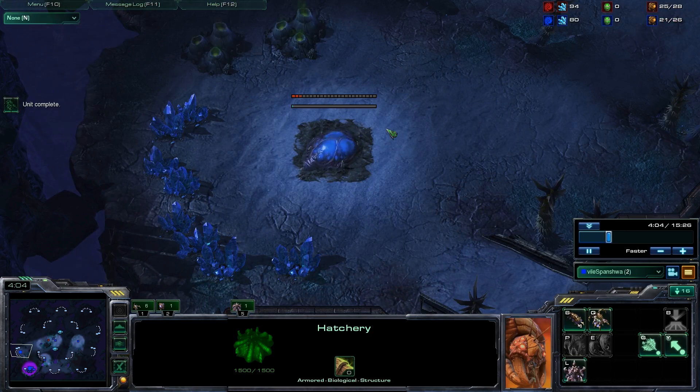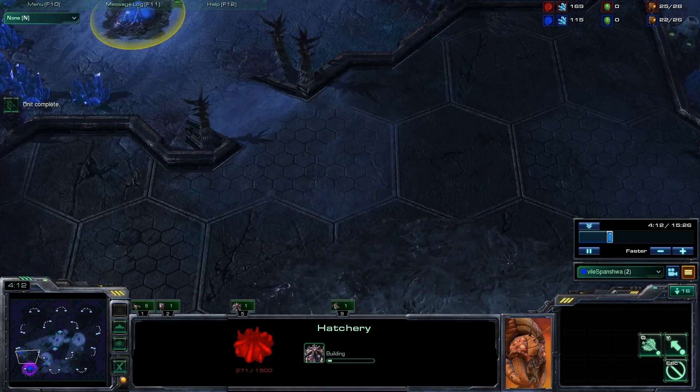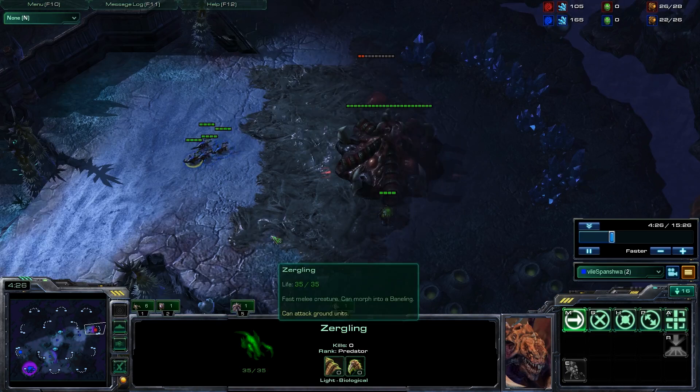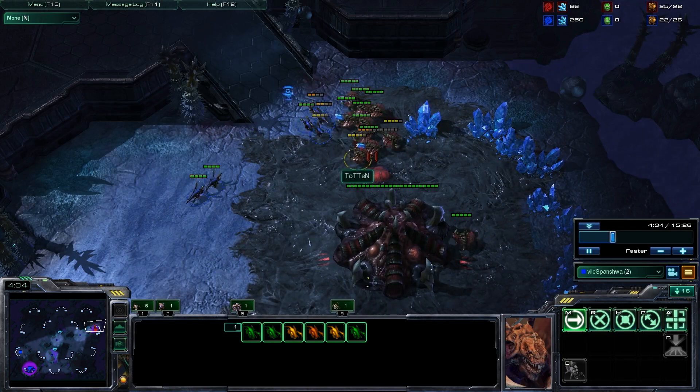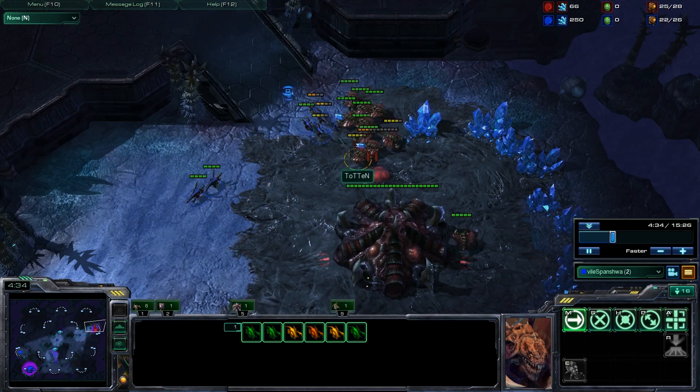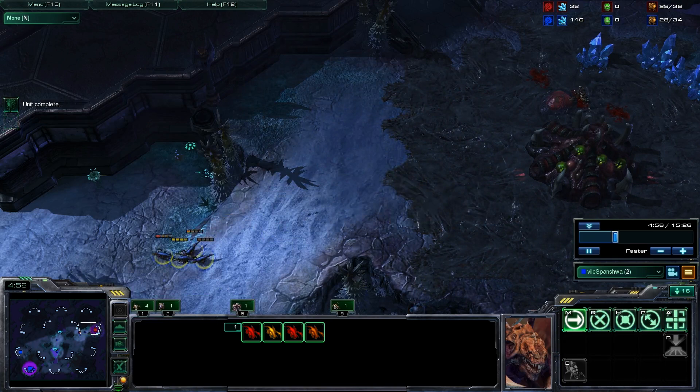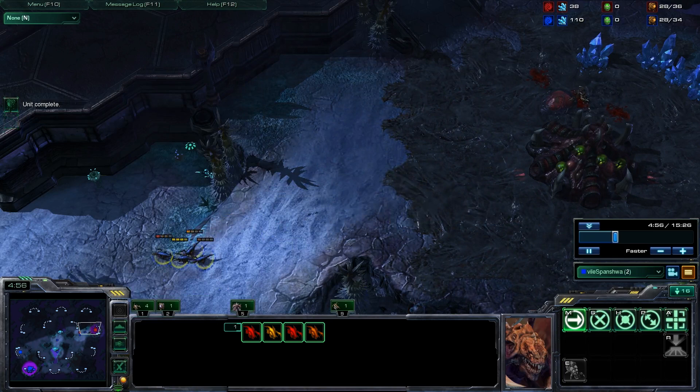You get the 15 overlord and then ideally you'll be getting the hatchery at 20 supply, not building zerglings with that larva you'll be saving. But just because of the way this game's been playing out, I decided to take a slightly grittier 21 hatchery. Here we see lings engaging drones - I managed to pick one off and I'm dancing around because I know the spine crawler isn't up yet. My zergling speed is going to finish before my opponent's because I know he went hatchery first.